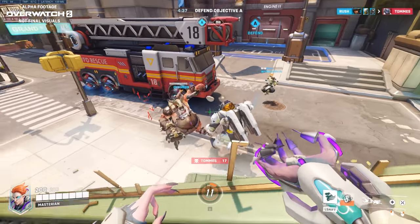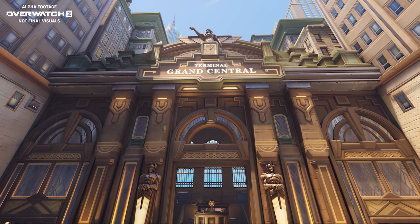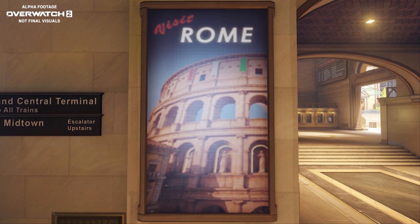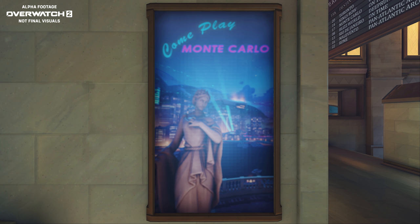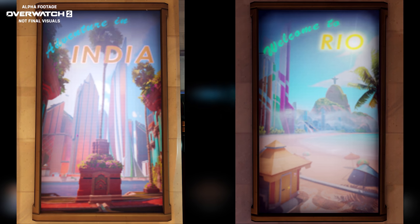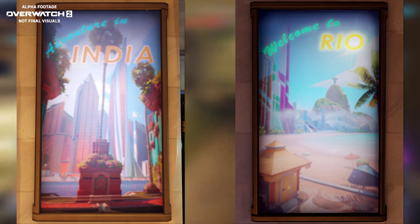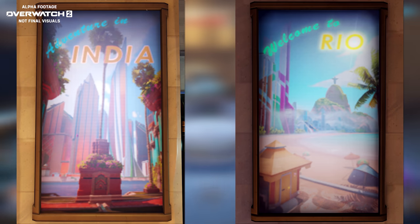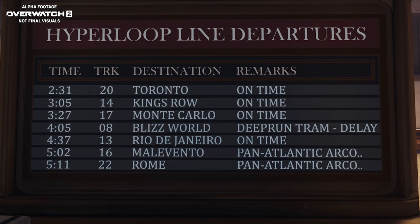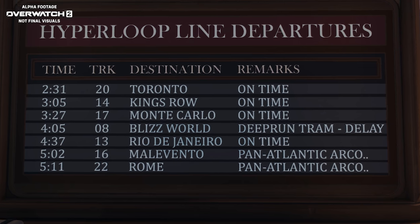Jumping forward to the latter stretch of Midtown, the train station which serves as the final point of the map contains a handful of additional Overwatch references. We can see nice little references to other Overwatch 2 maps in posters scattered about the train station, with a couple even featuring India and Rio — both new maps coming in Overwatch 2 but not playable in the alpha — as well as a train schedule board featuring locations such as Blizzard World, Malavento, and even King's Row.